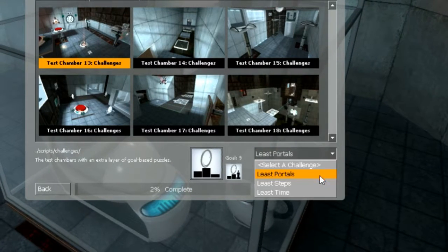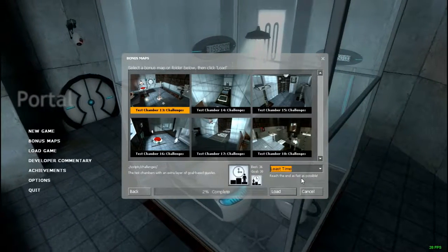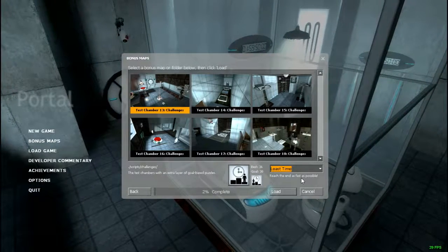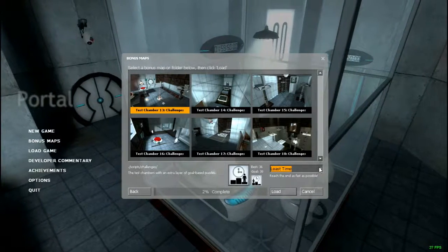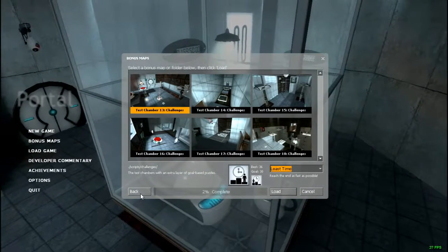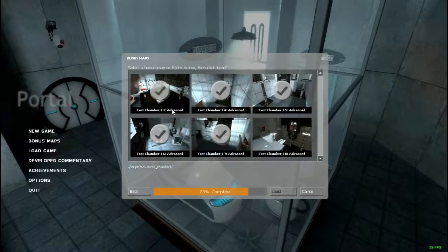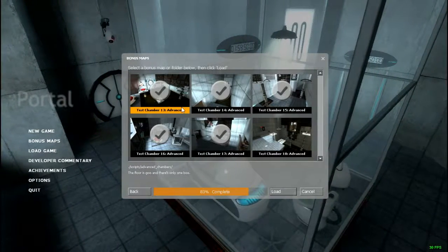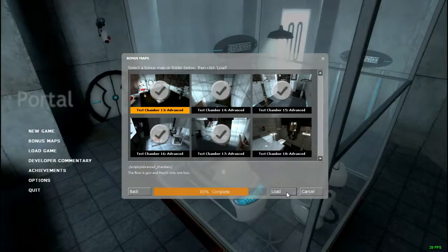If I select test chamber 13 you can select a challenge: least portals, least steps, and least time. When I tested this to get footage for the review I went six seconds over the goal, because at points I was very hesitant. There are actually nifty tricks you can do — like in test chamber 13 you don't need that second cube. Without further ado, let's get started with Advanced Test Chamber 13.